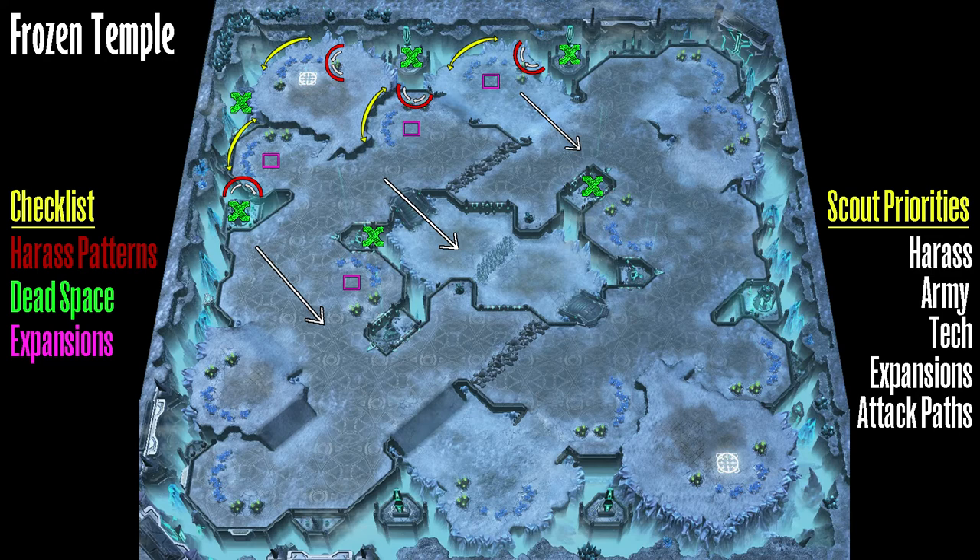The stasis ward is super critical, especially in PvT. For instance, if your opponent does a doom drop, and you have a stasis ward at home or down another attack path on a move-out, you can completely freeze that army or most of it and have enough time to come back and create your static defense.